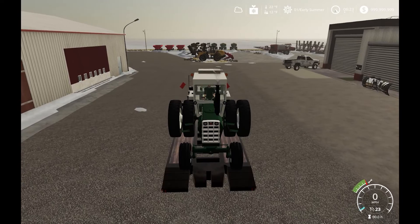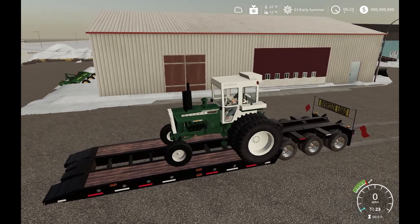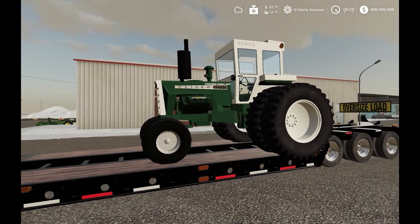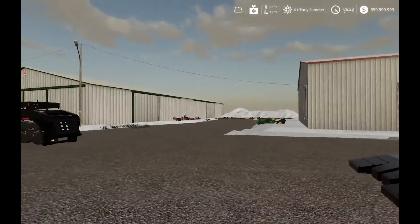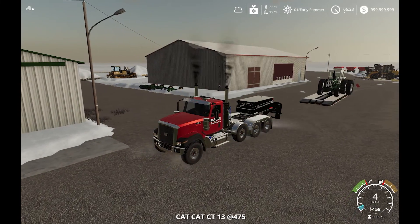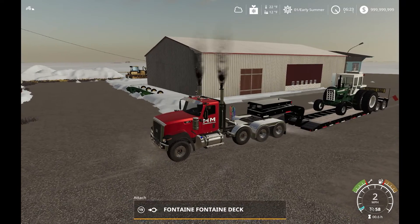I went online and got a reference of what these things sound like. Like I said, it's got a V8 Cat engine in it. This would be a good addition to the farm. The 2255 is part of the Oliver 55 series — I believe 1974 to 1976 is when they made those, so it's a fairly old tractor.